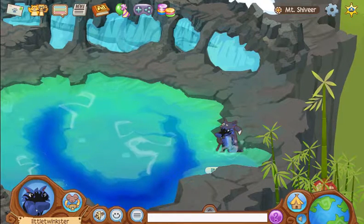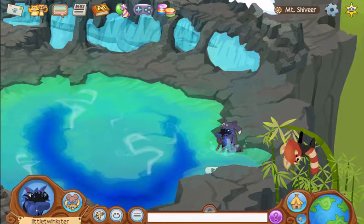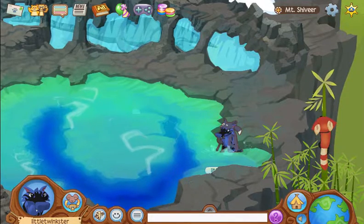This is Little Twinkster and today I'm going to be talking about a glitch that just got patched. This was a pretty common glitch where you go to an adventure, pick up an item, and you could take it back into the game with you. But Animal Jam just patched this glitch and I found out about that the hard way.